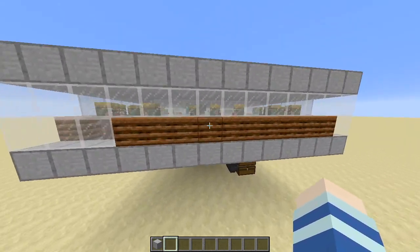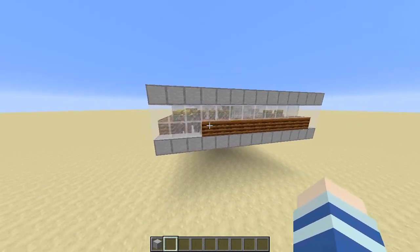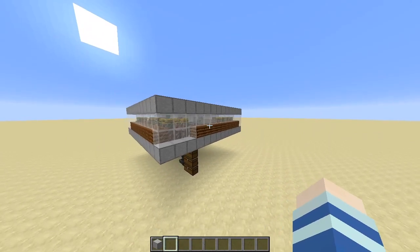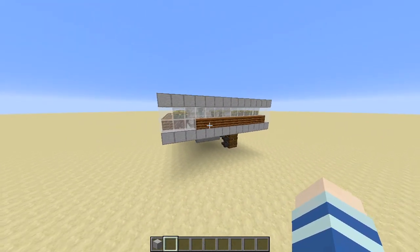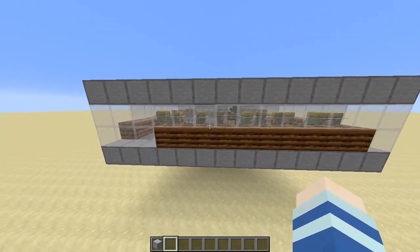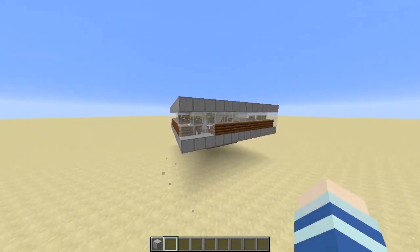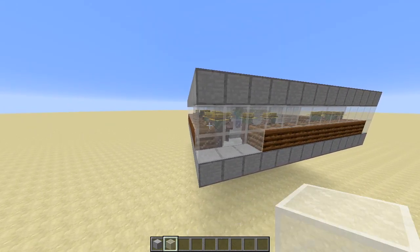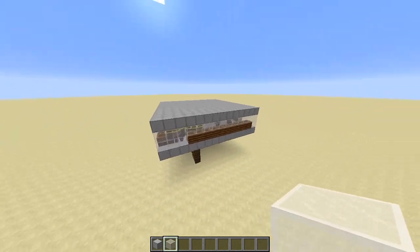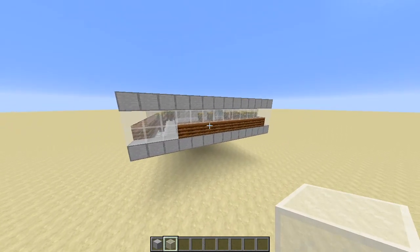This can be like your starter or even long-term Iron Farm in your survival game. It can produce up to 100 plus irons per hour, but depending on the gossip level in your village. We will not use lava to kill the iron golems but instead we are going to kill them through block suffocation. This design has 40 villagers in it which can spawn up to 8 iron golems per day in game. This can also be expandable if you want to make more irons, but of course it will require more space and villagers and resources.